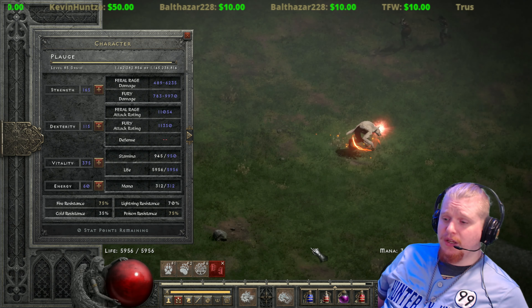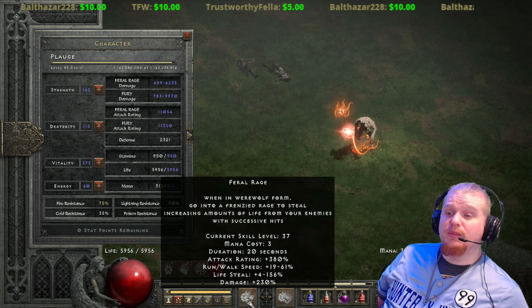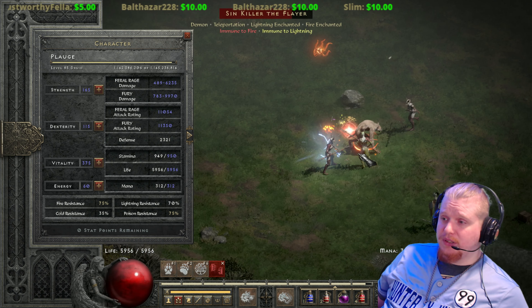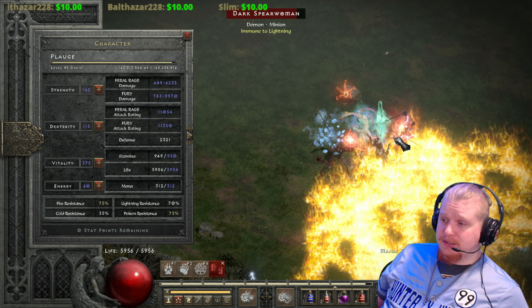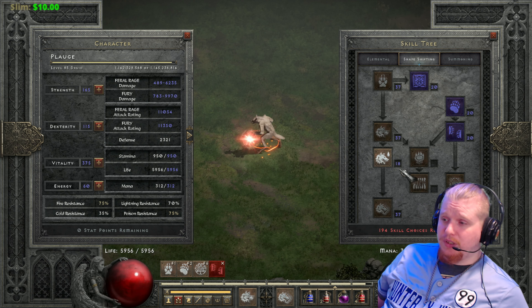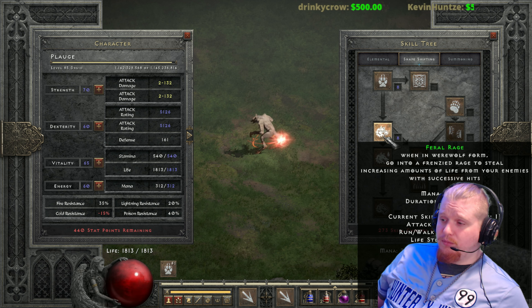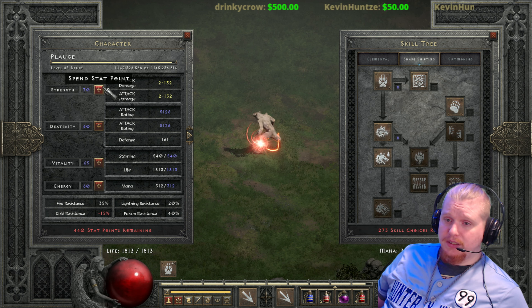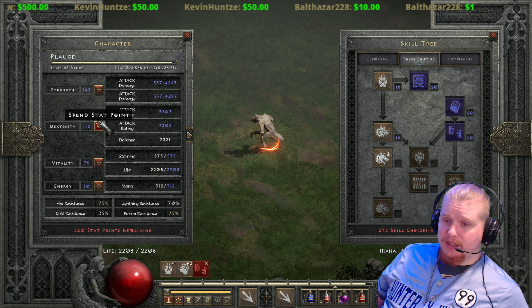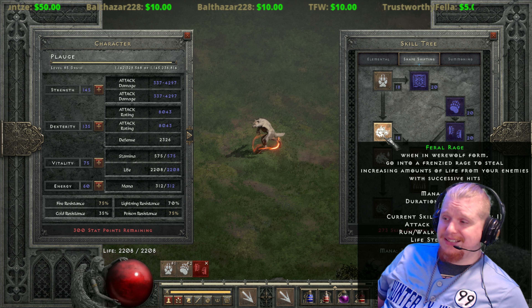However, when using another ability alongside Feral Rage, you still maintain the run/walk speed bonus and the life leech. The life leech is the main reason to take this ability — it gives an insane amount, up to 61% at maximum. You don't even need to invest many points, because even with a small investment you can still get a pretty significant amount of life leech.